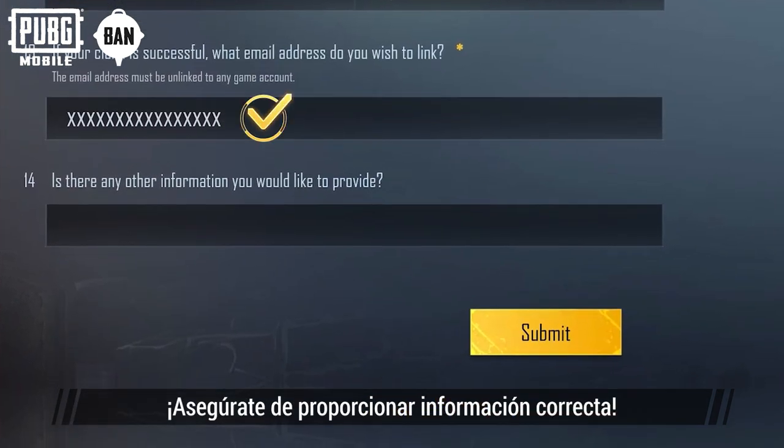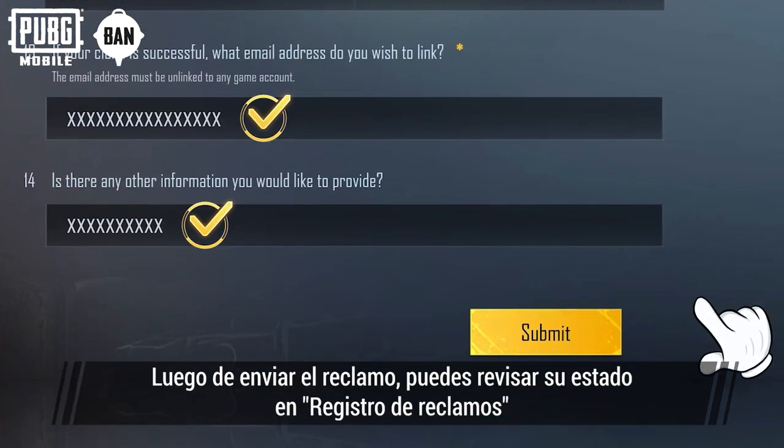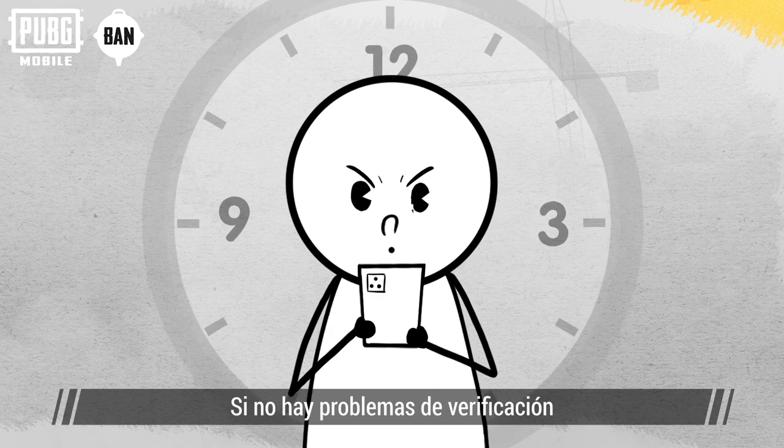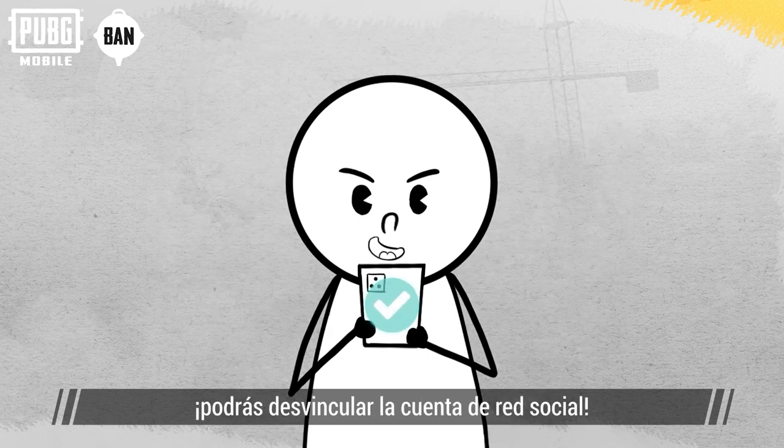Please ensure that the information you provide is accurate. After submitting the claim, you can check the status in your claims record within three working days. As long as there are no verification issues, you'll be able to unlink the social media account.